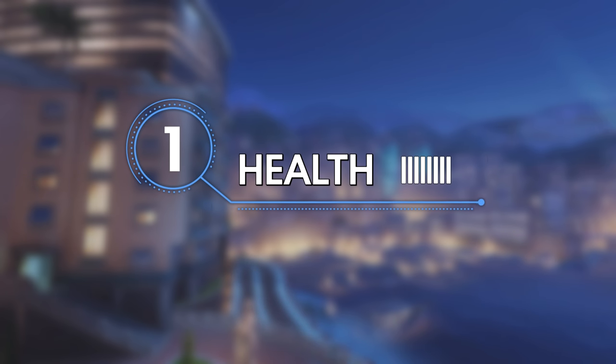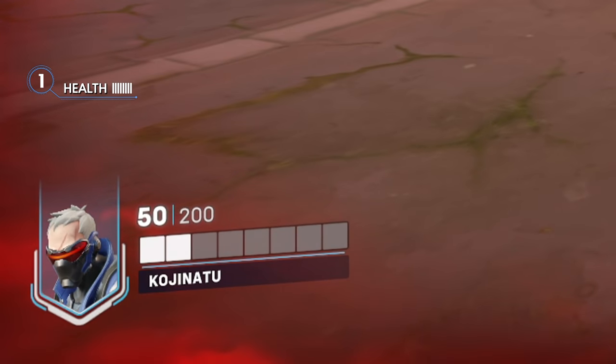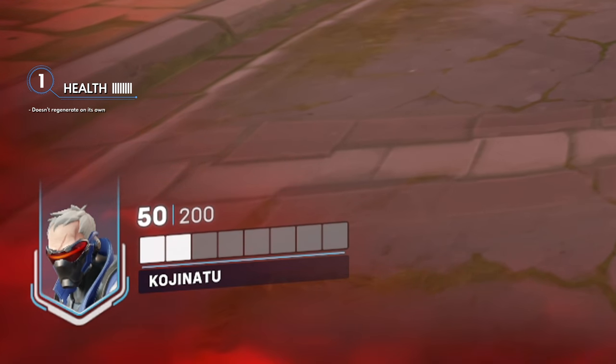So with that in mind, let's dive into the first type of HP, called Health. There haven't been any major changes to how standard health works in Overwatch 2, but it's always good to get a refresher. This is your run-of-the-mill average health bar, represented by the white portion of your hero's HP. Health doesn't regenerate on its own, unless you're playing a support hero with their new role passive regeneration.